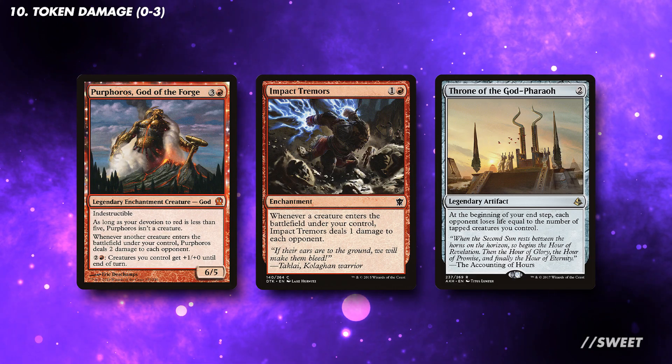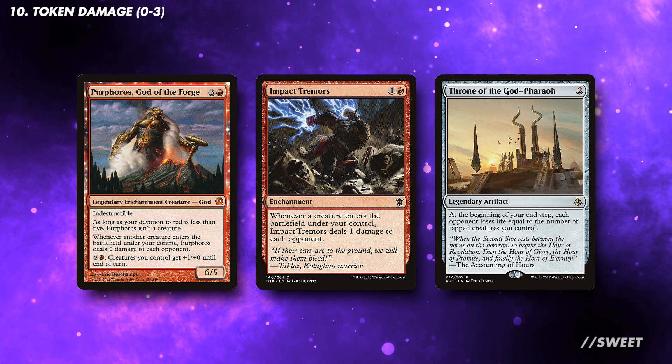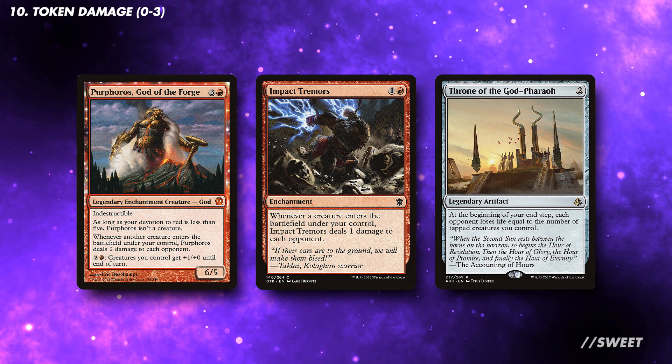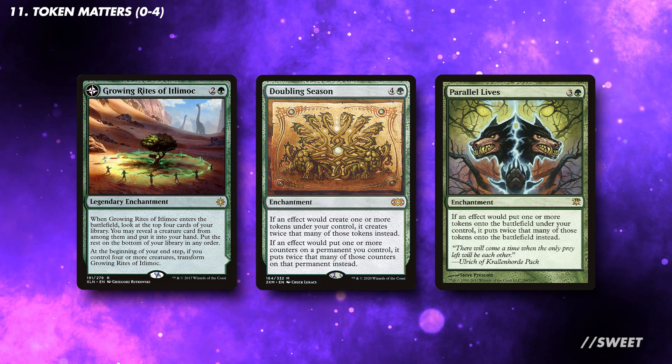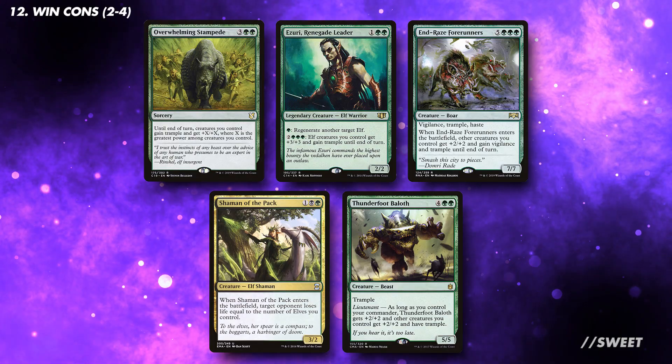Adding red to the deck gives us access to some great ways of dealing damage to our opponents. Some do this when they come into play, like Purphoros or Impact Tremors. Throne of the God-Pharaoh works great with all of our mana dorks, as it turns them into damage. There are other good token matters cards — these are all decent in the deck, but are not necessary if you don't have them, as they're not budget-friendly options.